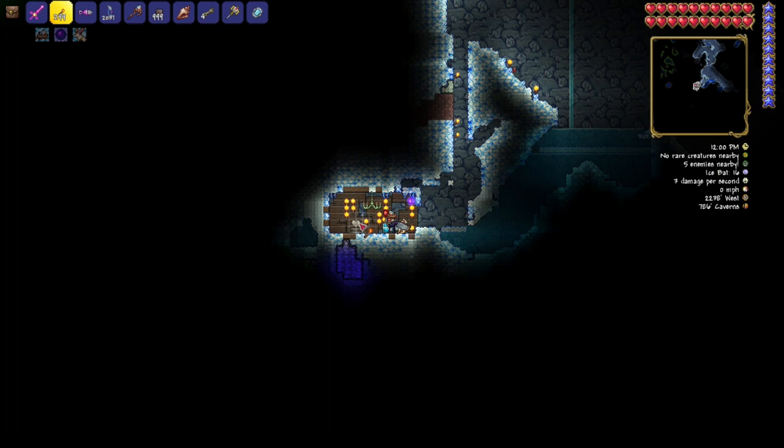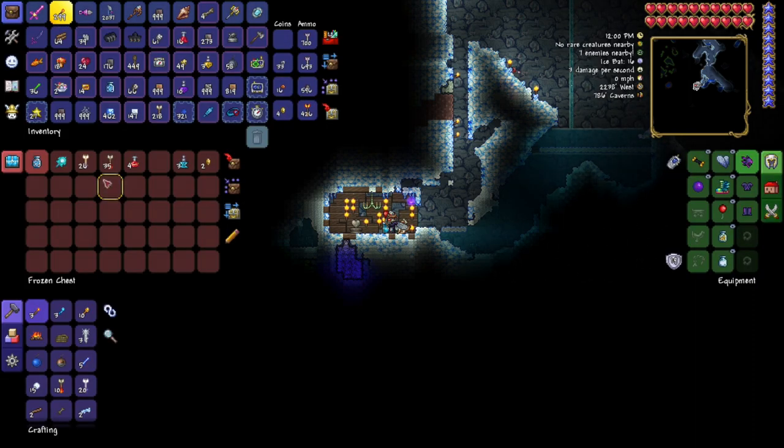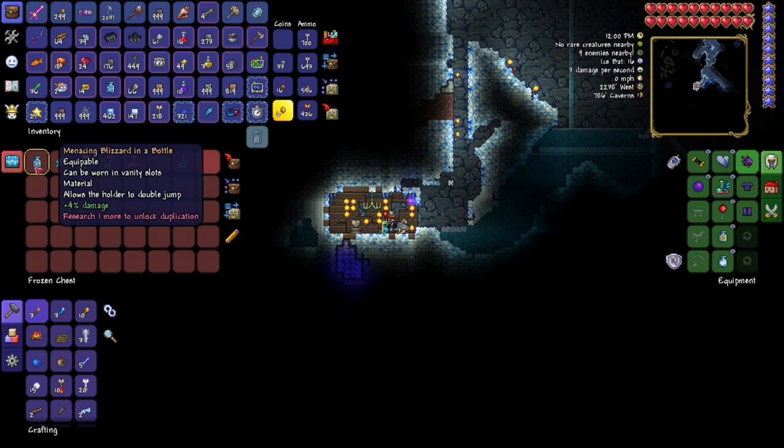The coordinates are 2238 West by 786 Caverns. There's also a heart statue here — make sure you grab that. I might add that to the title too. You open that chest up and there you go — one menacing Blizzard in a Bottle. Those were probably torches I had previously taken since I've already done this video a couple of times and may have been recording the wrong monitor. But there it is: menacing plus 4% damage Blizzard in a Bottle.